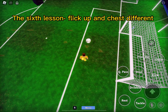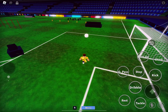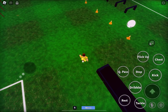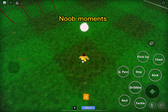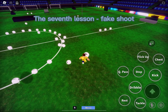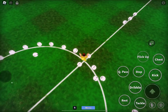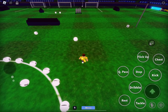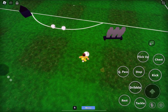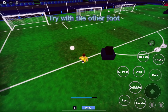The sixth lesson: flick up and chest different. Like that. The seventh lesson: fake shoot. How to do — shoot max in dribble. Try with the other foot.